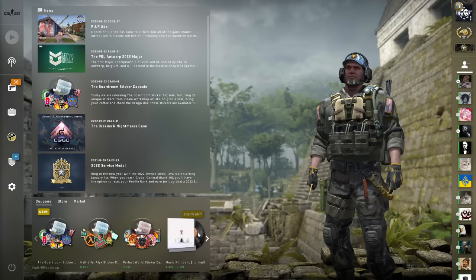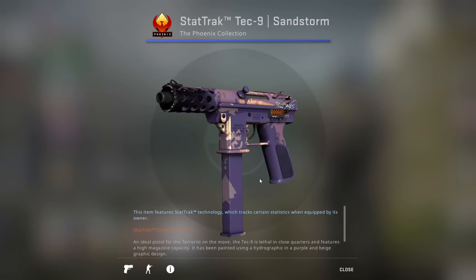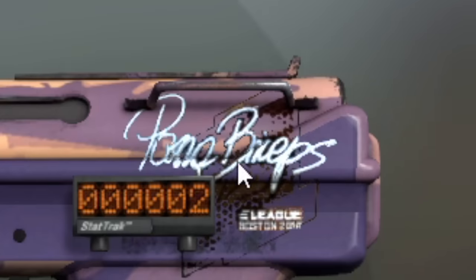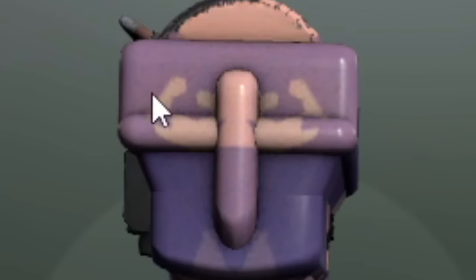Next item on the dumb pattern list: we have a Tech Nine Sandstorm. And you might be thinking, how can there be a weird pattern on this one? It's very abstract, it doesn't really make much sense. But you see — Pasha Biceps. And if we look at the backside, it's a guy flexing his muscles.